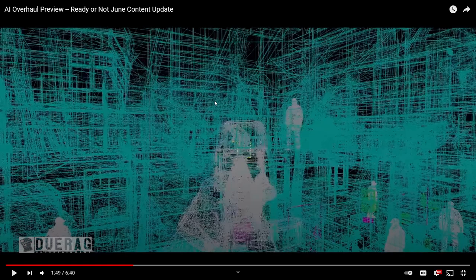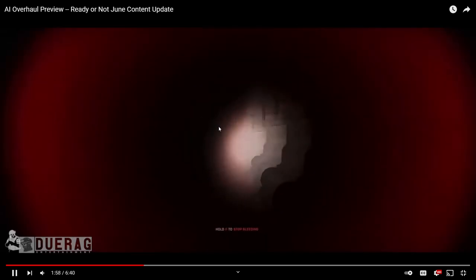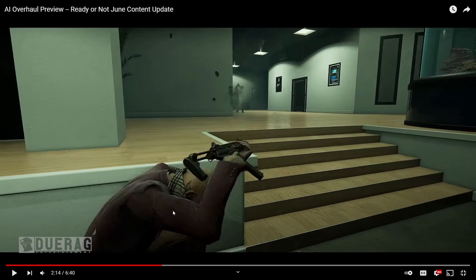You can see all the suspects hiding behind actual cover — there are so many places for them to hide in this map. With the AI behaving like this, it's going to be a nightmare. The suspect cover system is what a lot of people were looking forward to. They did use cover before, but not as intelligently as this. They'll actually lean out over a wall — that's like Escape from Tarkov-style cover. The player currently can't do that and I don't know if we'll ever be able to blind-fire from cover like that. It does feel a bit unfair since the suspect is leaning out while the player is basically stuck in the open.